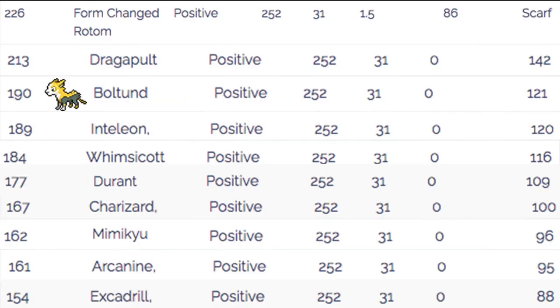Let's talk about the speed tier. At 190 Speed, this is really really solid. We outspeed so many good Pokemon: things like Inteleon, Whimsicott, Durant, Charizard, Mimikyu, Arcanine, Excadrill — so many strong and commonly fast Pokemon. We also outspeed Duraludon, Form Change Rotom, and Modest Scarf variants. So many great Pokemon we just beat in speed. Then we can Nuzzle them first — Nuzzling something like Inteleon before it gets to do anything, and then hitting full power attacks can just obliterate an Inteleon.